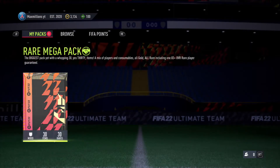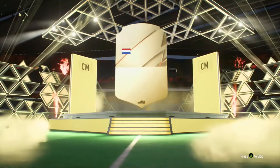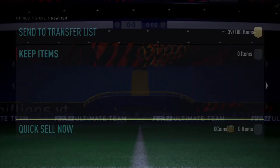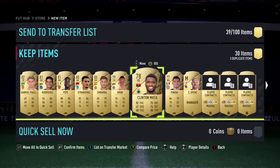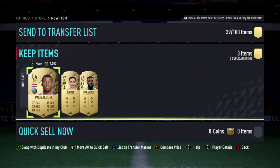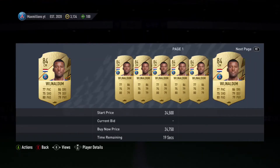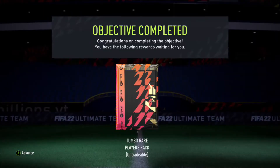We'll go straight into our 50k pack - 83 plus guaranteed. Can we get a walkout please? Prayers. Genie Wijnaldum as our starter player. But I don't know if I've got him as a duplicate already. Hernandez, Pepe - he was in everyone's starter teams, he was cheap. Yeah, he is a duplicate. How much is he going for? About 10k. I can sell Genie for about 10k later on when I think he'll go up.